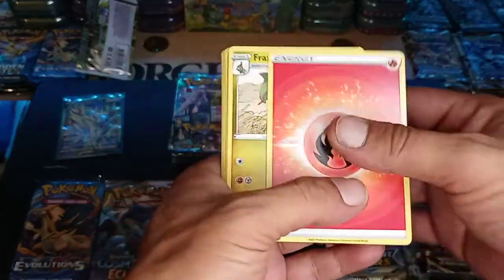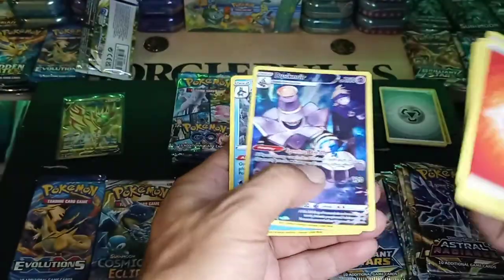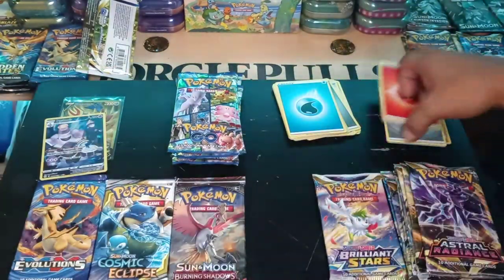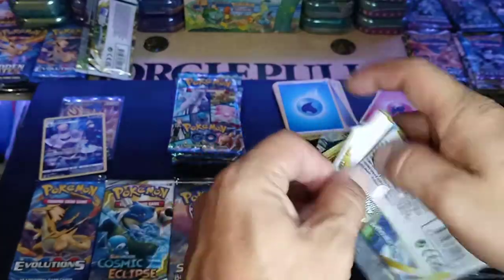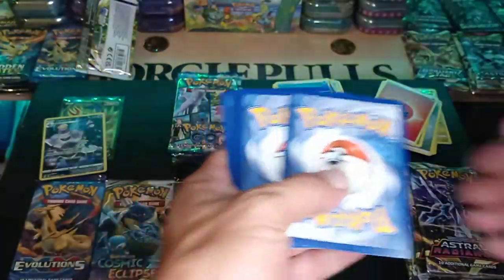Fire Energy, Fire Energy, Team Yell's Cheer, Marnie's Pride, Shinks, Dusknoir, and a hollow Empoleon. Let's see. Code, code, code, code.